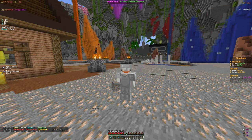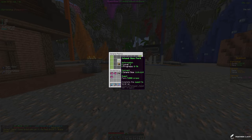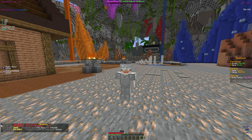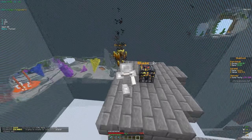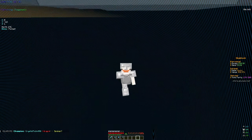We finally mined the 5k blocks! Checking /is perks, our island is now 114 by 114. The next quest is to farm 5k blocks. The island is noticeably bigger now and we can build bigger, more efficient farms. That's going to wrap things up — if you enjoyed it, make sure to like and subscribe for more videos. See you next time!